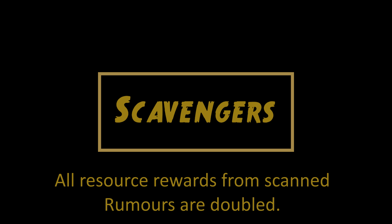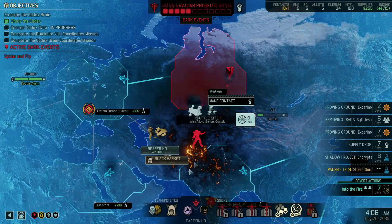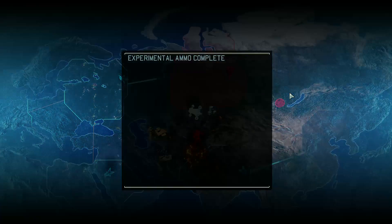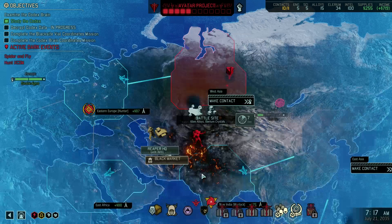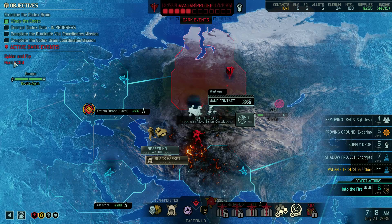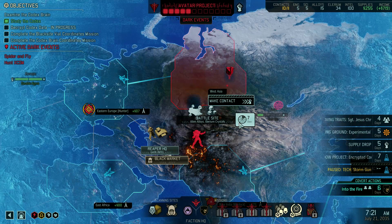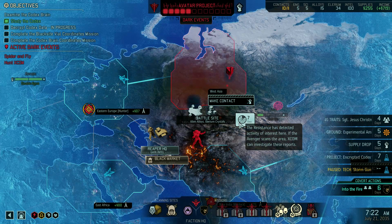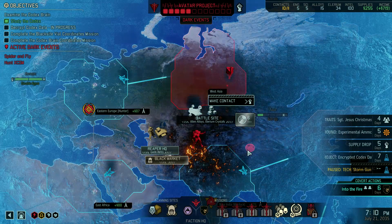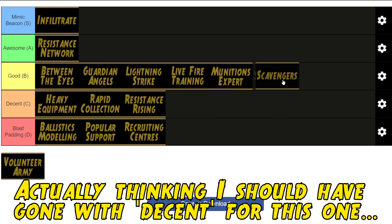Scavengers — the wording on this one is interesting and I'll admit I'm not a hundred percent certain how it works. The game tells you all resource rewards from scanned rumors are doubled. I believe the word 'resource' only includes supplies, intel, alloys, and elerium crystals, and I don't think it affects council drops since they're not classified as rumors. The fact that I don't fully understand how this ability works should probably tell you that I don't think it's that great — it's not an ability that I take very often. Now it's definitely useful, but if it gave double of everything like soldiers and engineers it would probably be the best in the game. As it stands, I'm going to say that it's good, not anything above that.